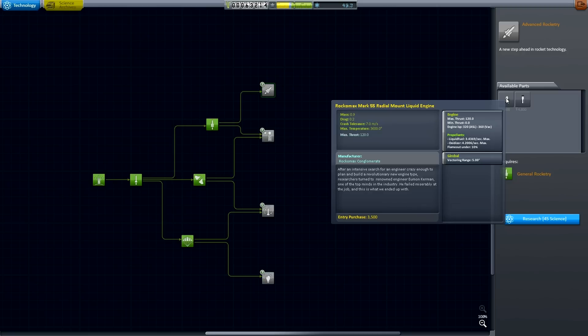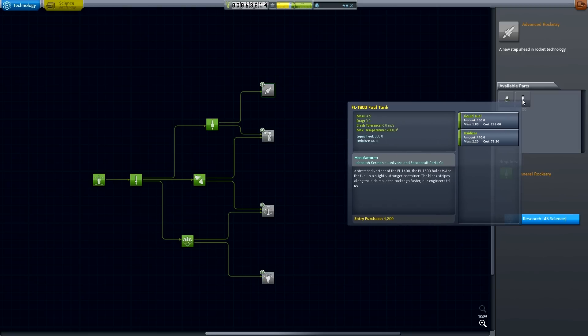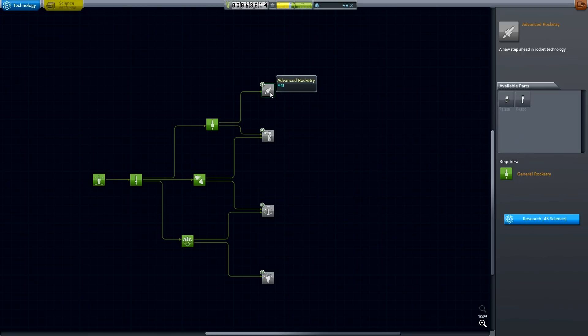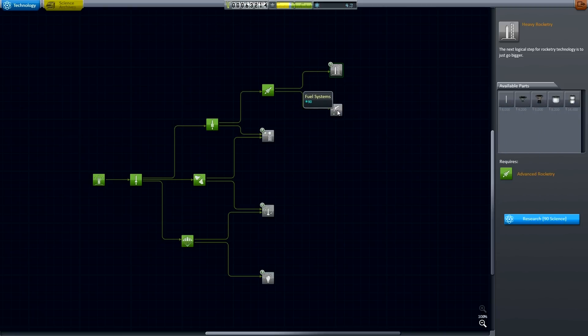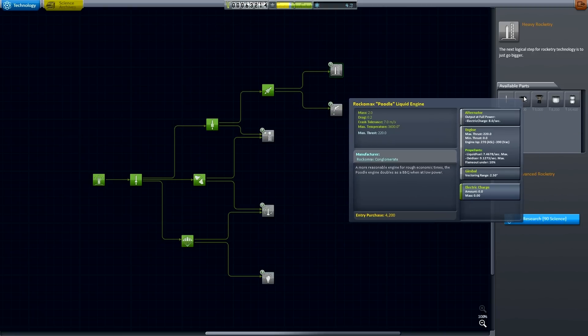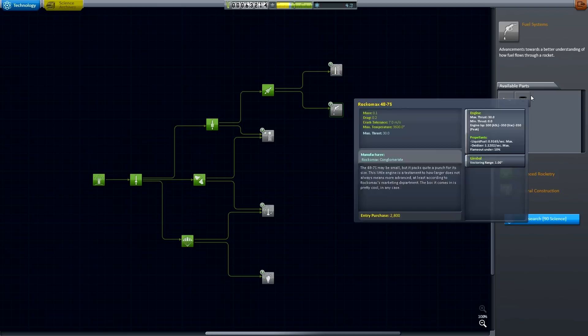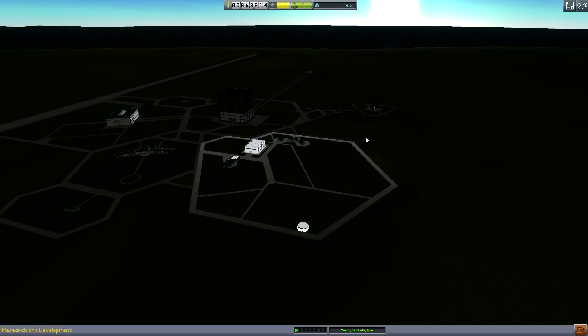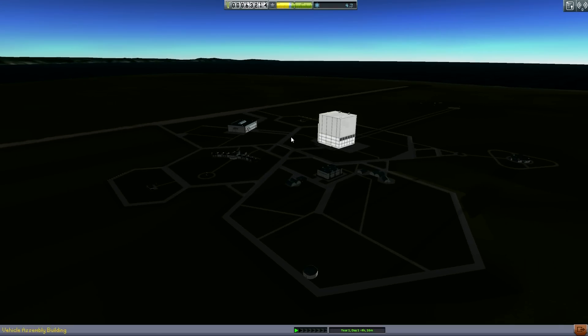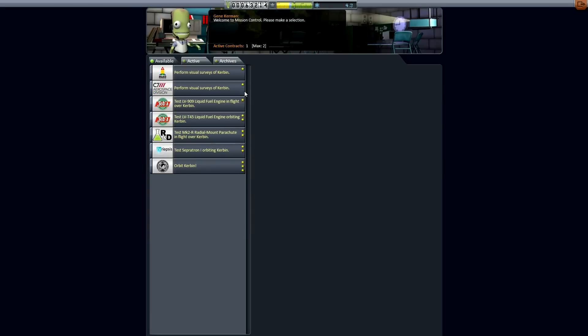Oh, another engine and a bigger fuel tank - I like this. Let's go this route. Let's put 45 points into advanced rocketry, just in case we're gonna need a bigger fuel tank to do crazier things. We were using two smaller fuel tanks last time, so might as well get a big one. More engines and cool stuff unlocked later on. Okay, we're done here - that was a nice little bonus. Let's go check out the missions.